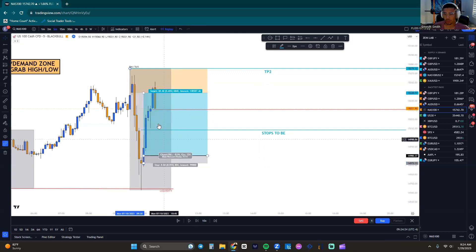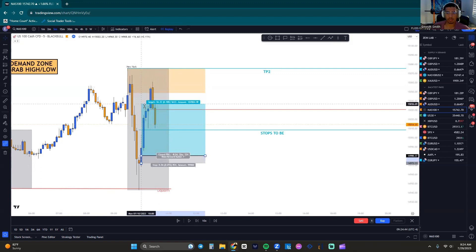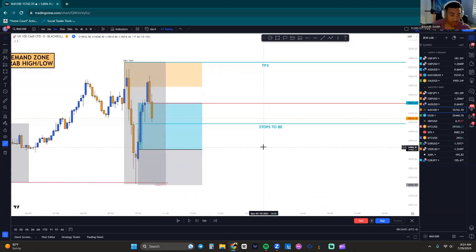We never got a break of previous candle lows until right there. Now we just got a break of previous candle lows — we're getting a reaction at this supply, so we have to hop out of the market. We get a nice 1:1.3, which is crazy. We had a 1:3 on this trade with our entry. That's how you exit the markets — we don't care where a 1:1 or 1:2 is.